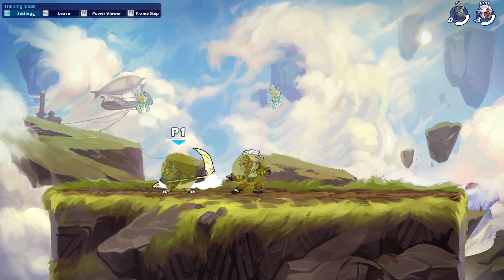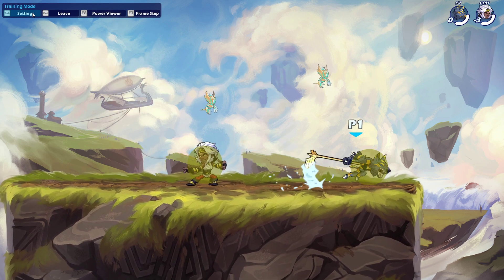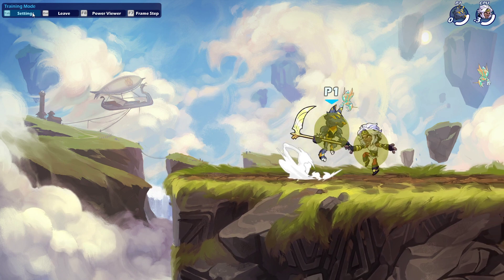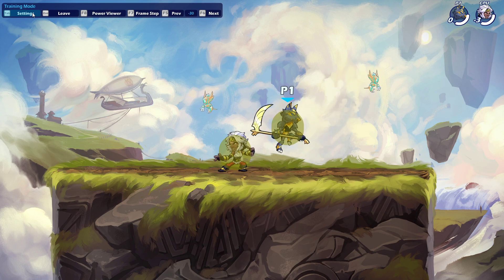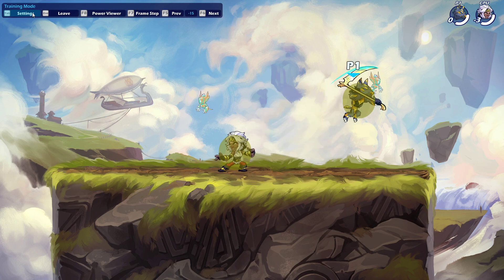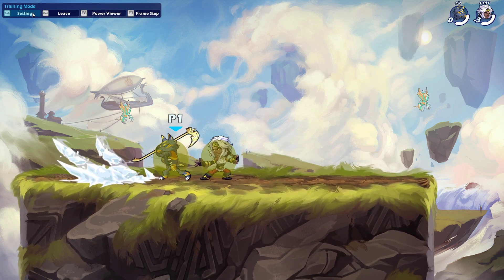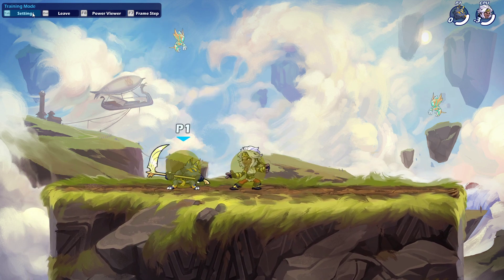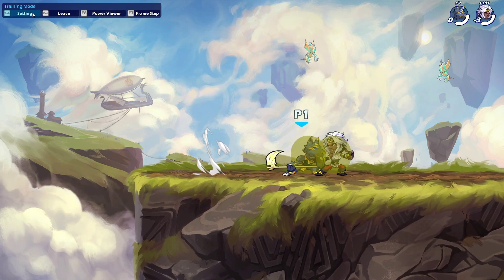Recovery and ground pound are the two last moves to cover. Recovery is quite good in neutral if you dash jump fast for it and read that they're going to double jump — because it spikes downwards you can get follow-ups. But overall this move isn't that good in neutral because the hitbox doesn't come out for a while. You start the move well before the hitbox appears, so you have to land a hard read to connect it. You could often just use an Nlight or equivalent to cover the same area more quickly and safely. Overall, recovery is very difficult to use in neutral and is mostly used in combos in advantage. Just because a move can't be used in neutral doesn't make it a bad move.